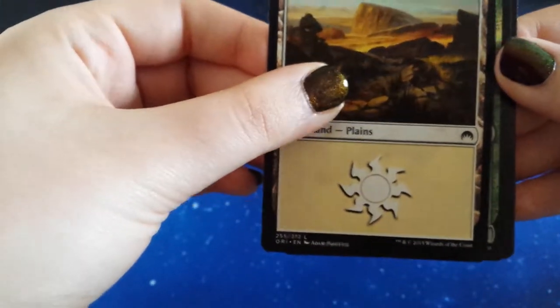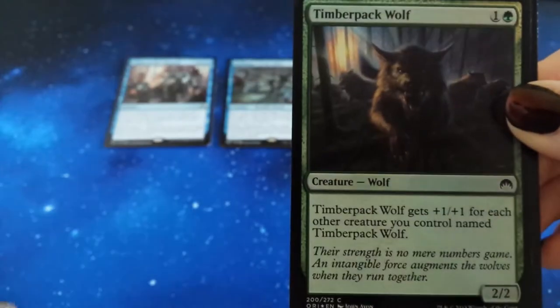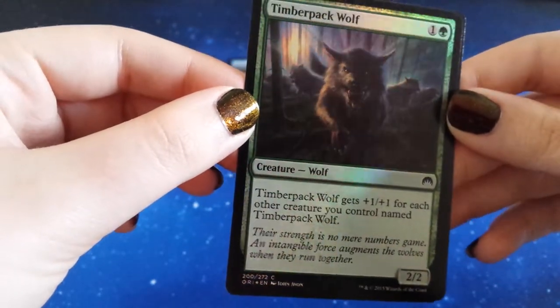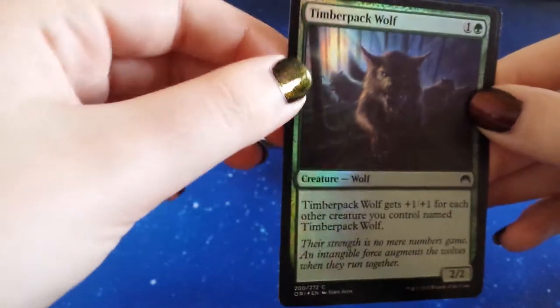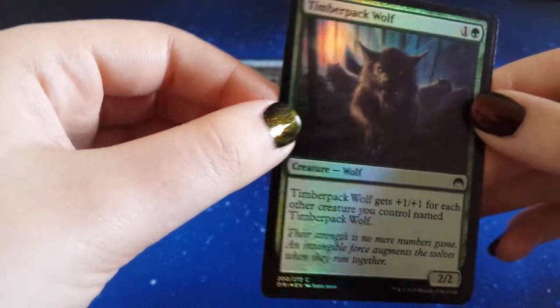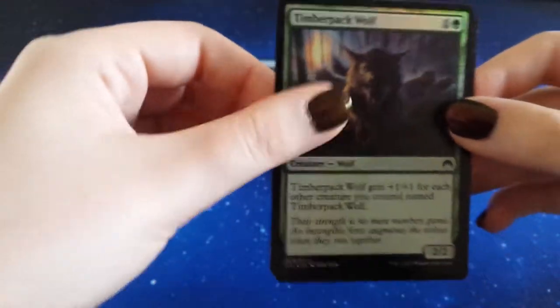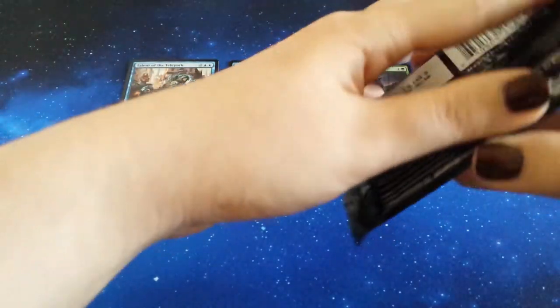We have a foil! Everybody stand by for foil in three, two, one — Timber Pack Wolf! Oh, that's a nice-looking foil. I really like this sort of ambient lighting foil effect going on there. It's just a common foil, yes I know, but lovely. I'll pop that down here as well. And a soldier token. Not bad, not bad. You guys know I love a nice foil.